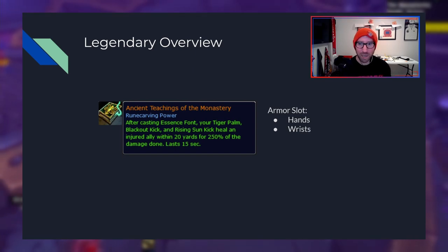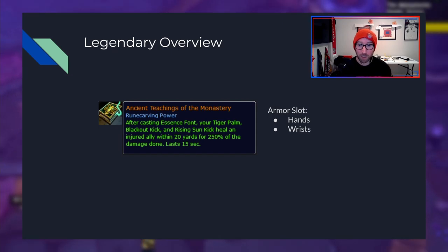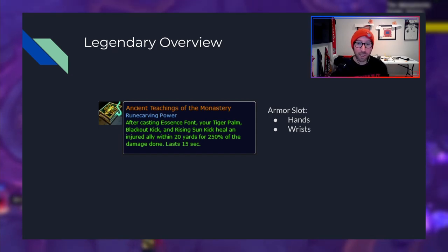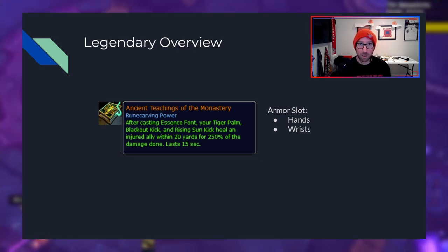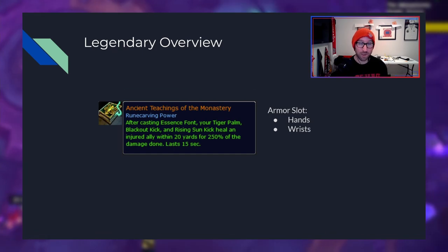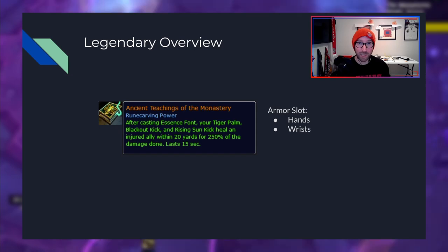First up, we have the overview of this legendary. Essentially, the power reads: after casting Essence Font, your Tiger Palm, Blackout Kick, and Rising Sun Kick heal an injured ally within 20 yards for 250% of the damage done. This is a legendary power. It can be applied to your hands or wrist slot, and it does drop from Devos in Spires of Ascension.